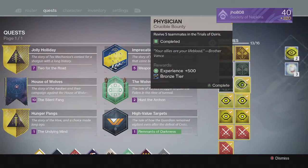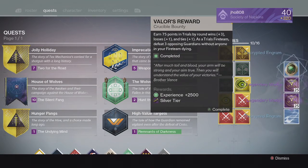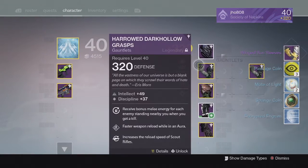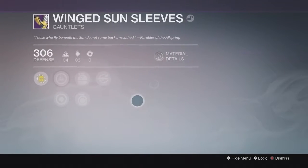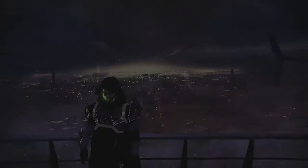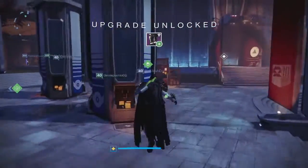Going into my bounties on my Hunter, we ended up getting more Passage Coins, Motes of Light, and Legendary Engrams. From the Silver tier, we got no exotic once again. And for the Gold tier, I ended up getting an Armor Piece — some Gauntlets at 306 with Intellect and Discipline and Auto Rifle Reloader, which is pretty cool. Actually a really good drop. That was one of the best Gold tiers I've got in quite a while.